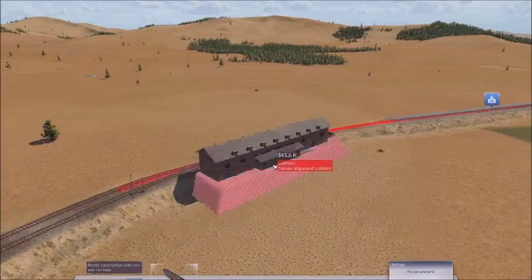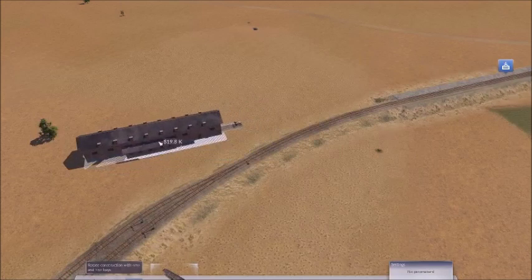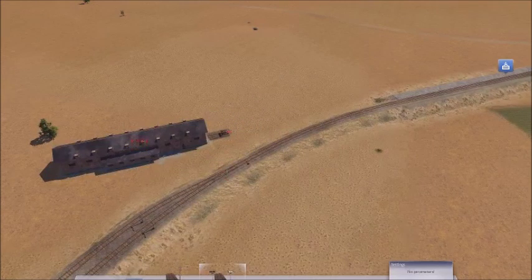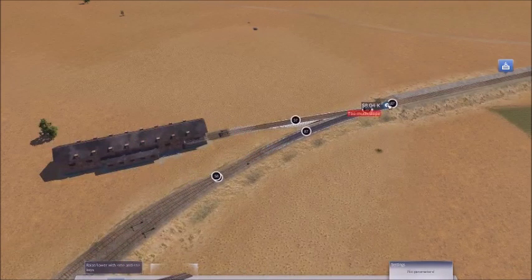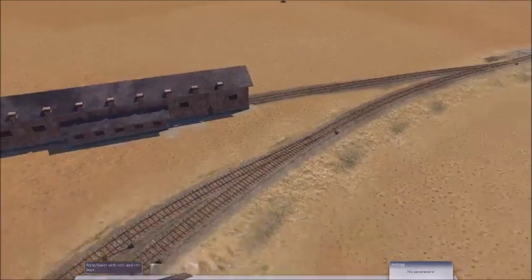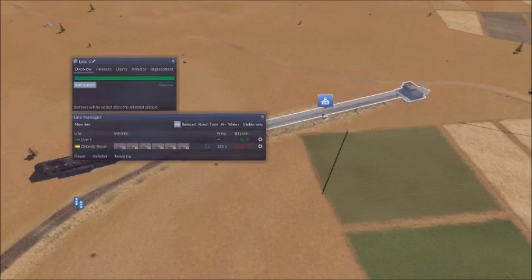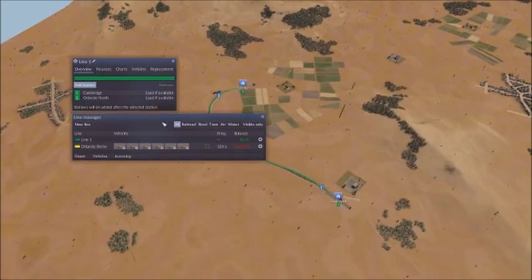Depot — we should be able to put it straight away. There we go. Bit of a jump but alright. Let's create a line. Cambridge up to Orlando North.